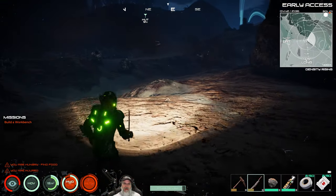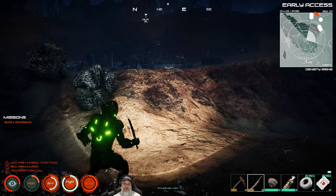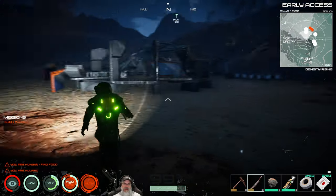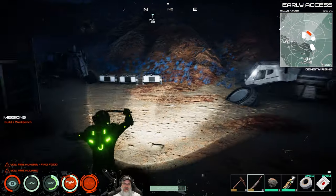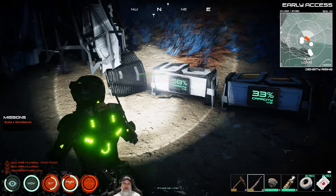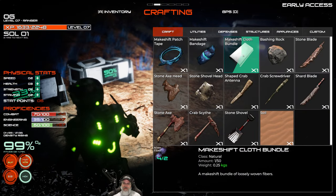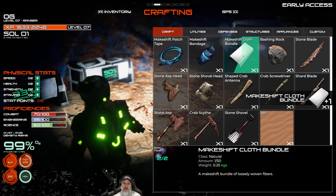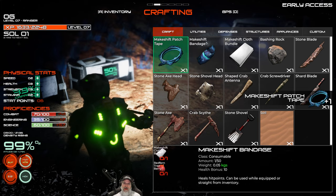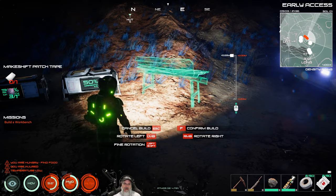It seems like they've changed it so you can't really hover hop anymore. They do have a glider attachment you can get later in the game that helps you move a lot quicker, but it doesn't look like we can hover hop anymore, which is kind of disappointing. It was useful to be able to do that. Okay so let's make two more of these makeshift patch tapes - we should be able to make two more. Now we have everything we need to make a workbench.